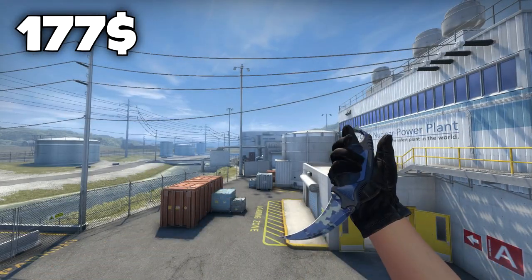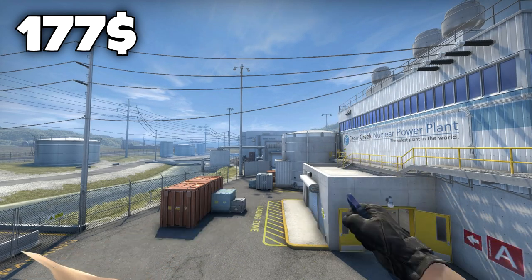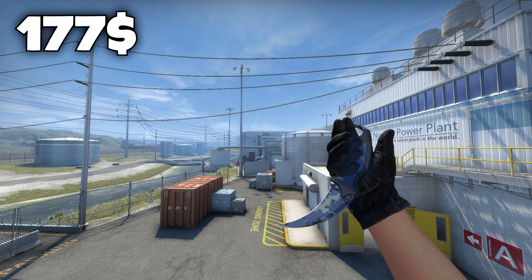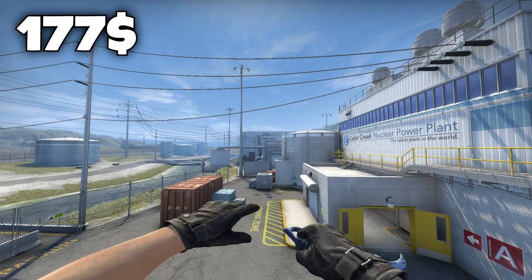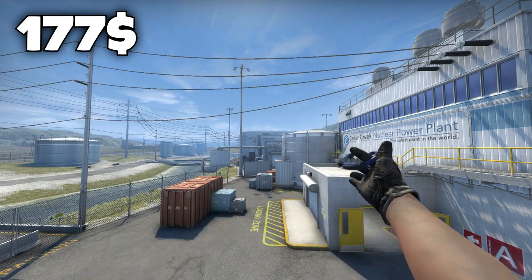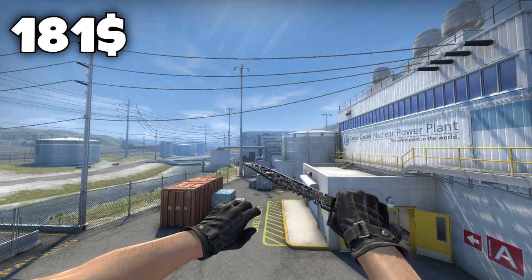Fourth place on the $200 list goes to the Karambit Bright Water in field tested condition. The reason I chose this knife is because I really like the blue texture on it, and the field tested condition doesn't even look that bad on the Bright Water skin. The knife is only $177, so for this price range I think it would be a very nice price for the skin you're getting.